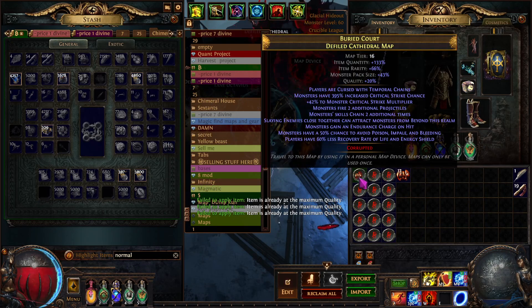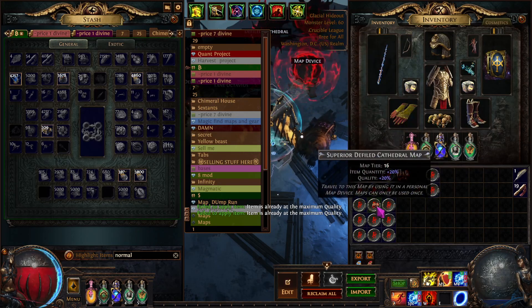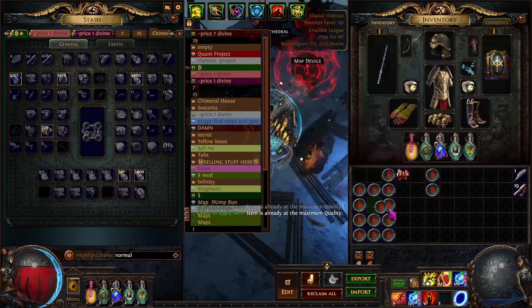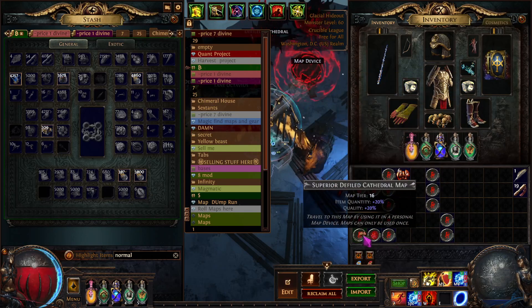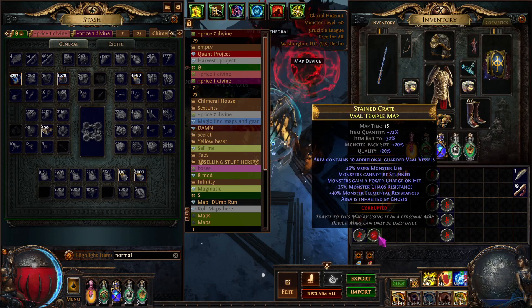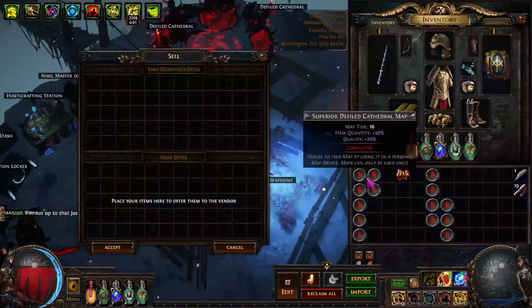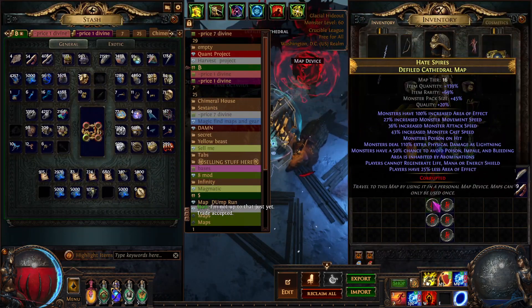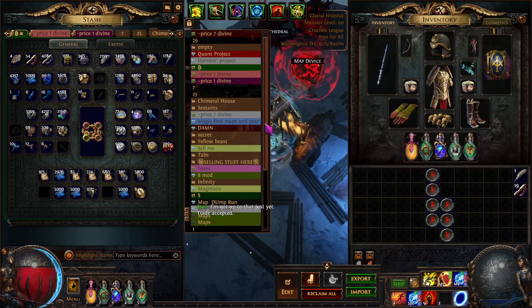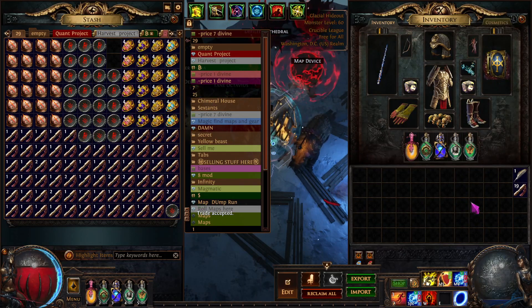We corrupted the second batch and got five eight-modded maps, including a corrupted Vaal Temple — a very good corrupting session. Like always, I record my videos many times before posting so I can get a result like this. Results may vary. I hope you liked the video — that's how I roll my maps, and I hope these tips and tricks help you.